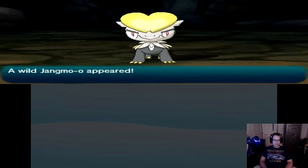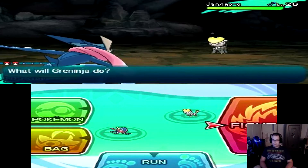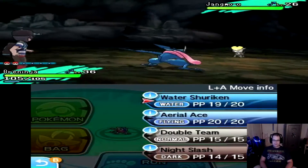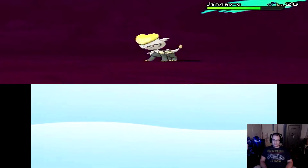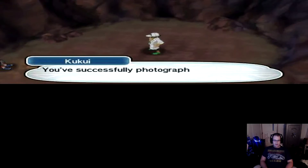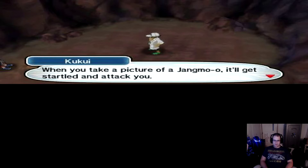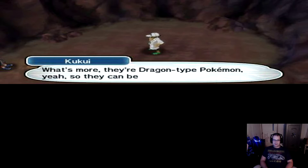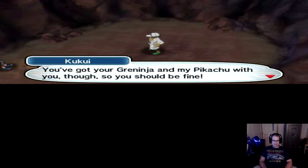He looks pretty cool — wild Jangmo-o up here. I bet his evolution looks pretty cool too. What will your Ninja do? He will go with Night Slash. Who would have thunk it — a one-shot KO! Sorry, I forgot to mention: when you take a picture of Jangmo-o, it'll get startled and attack. They are Dragon-type Pokemon, so they can be tough opponents. But you've got your Greninja and my Pikachu, so you should be fine. Well, so far I do not think that I will be needing Pikachu at all.